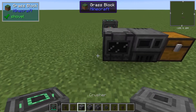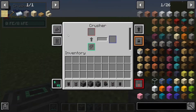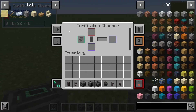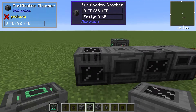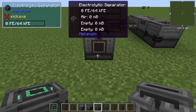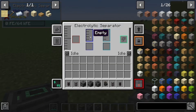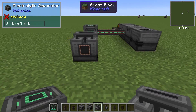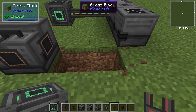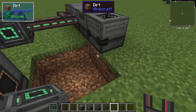For tier 3, you put the crusher so that it feeds into the enrichment chamber. And then you put the purification chamber so it feeds into the crusher. You'll also need the electrolytic separator. The left side is hydrogen and the right side is oxygen. You're going to want the oxygen for this. With your purification chamber, the easiest way to do this is like so.